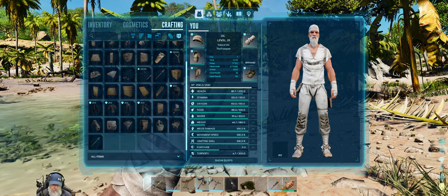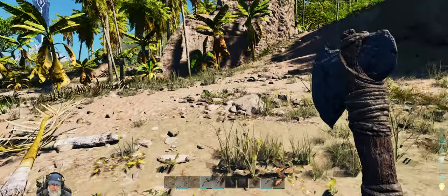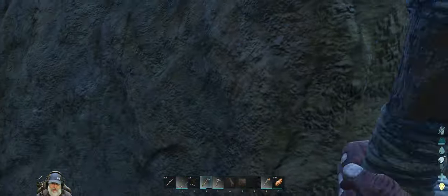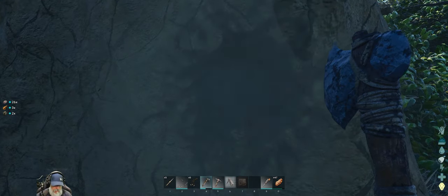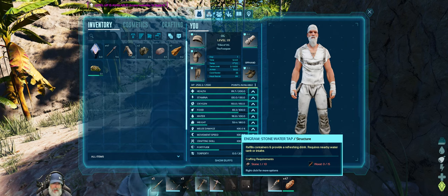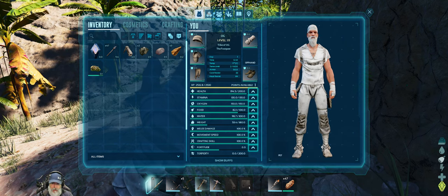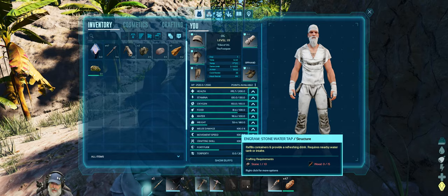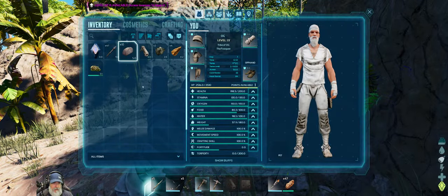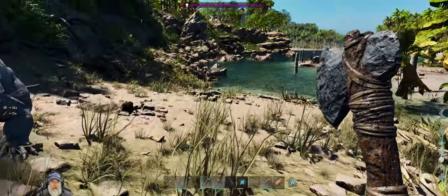We need stone for the water intake, so let's put both of these on the toolbar. We can use the stone here. If this water system works it'll be pretty handy — otherwise I was planning on building a ladder down to the water. We're going to need 10 stone and 15 wood for this. Let's grab some wood to make the faucet. Alright, let's make that right now.